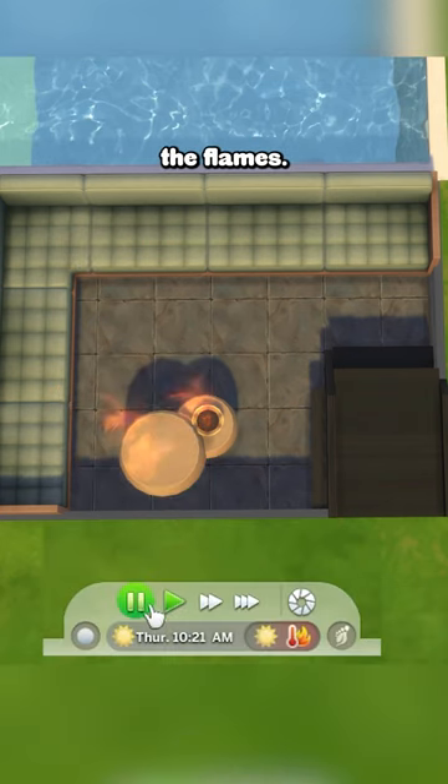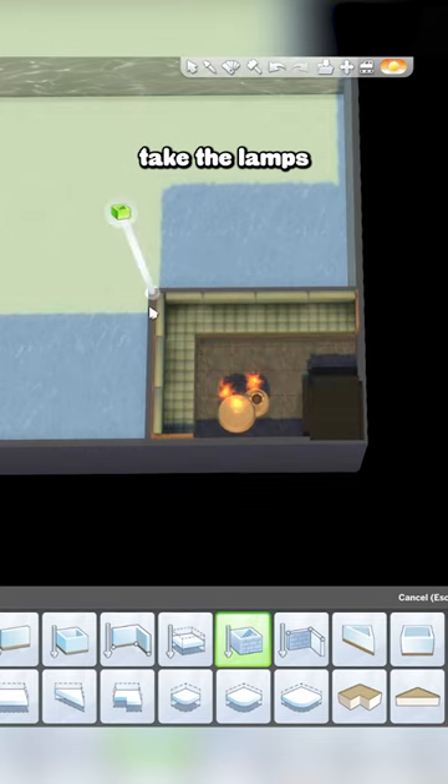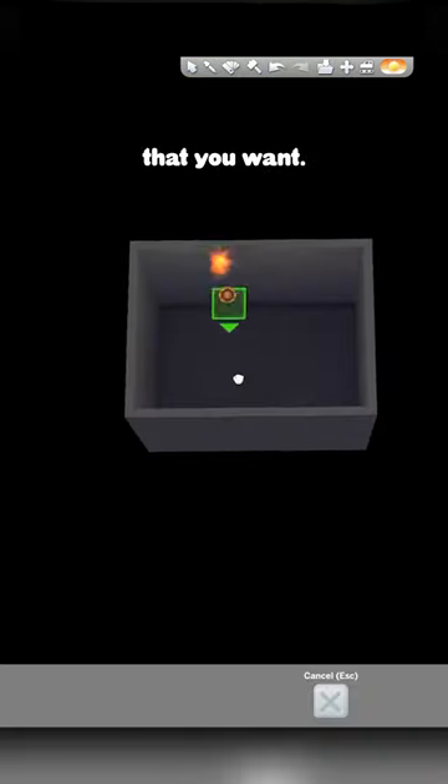And once you go into live mode, you'll be able to see the flames. Draw a basement underneath, and then take the lamps to the basement and raise them up with the nine key until the flame is at the height that you want. This is going to take a little trial and error.